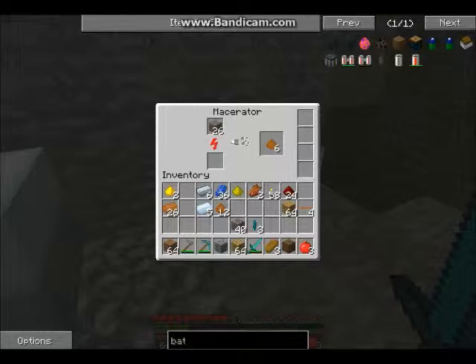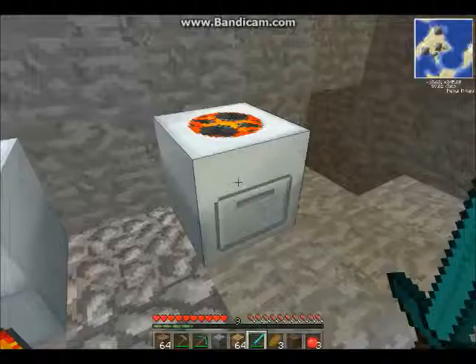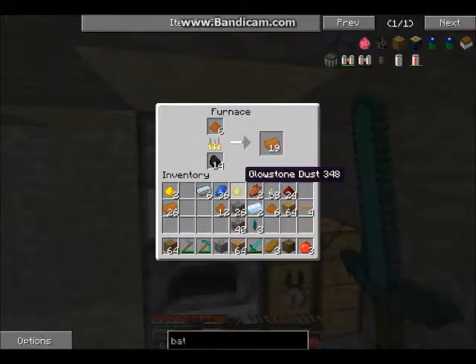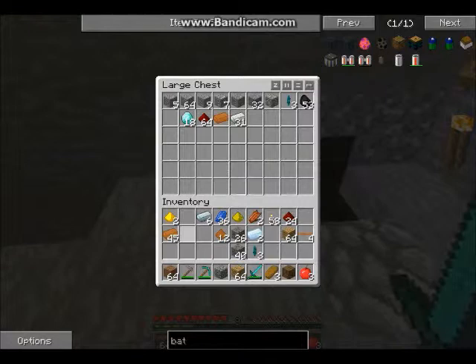Okay guys, I'm back. So what I'm gonna do — I'm too impatient. We're gonna need three, I think. So let's just do that — take this out and we'll smelt the bars themselves. We're gonna make bronze. Alright, so I have quite a bit of copper now. That's good. We're actually making some progress here.